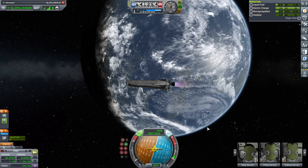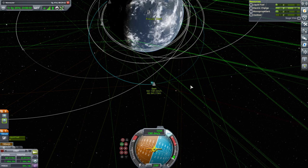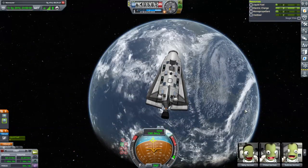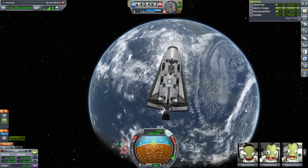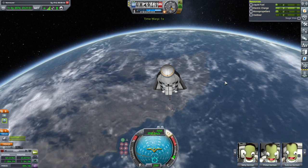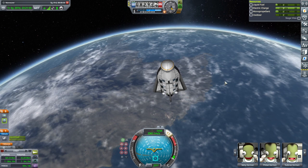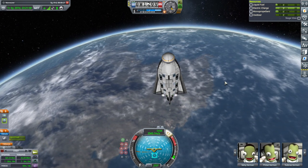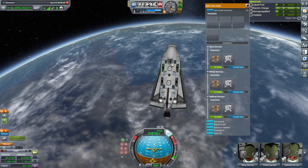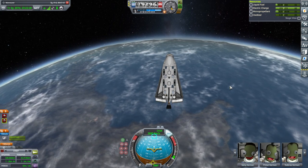The apoapsis is still a bit high, but not too bad, hopefully. I'm going to go with 25 kilometers. Will they come home safely? Let's find out. Here we go—preparing for entry interface. Let's get pointed in roughly the right position. I will retract the antenna. We have entered the atmosphere again.